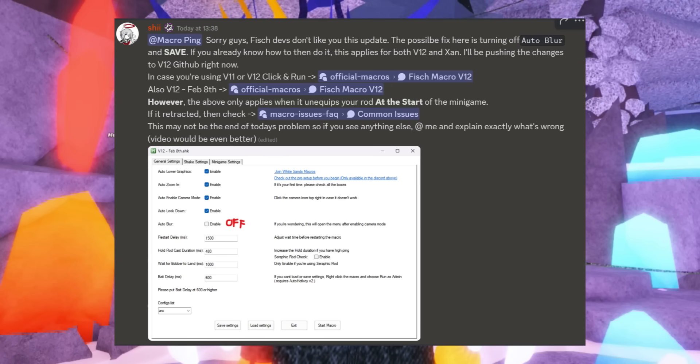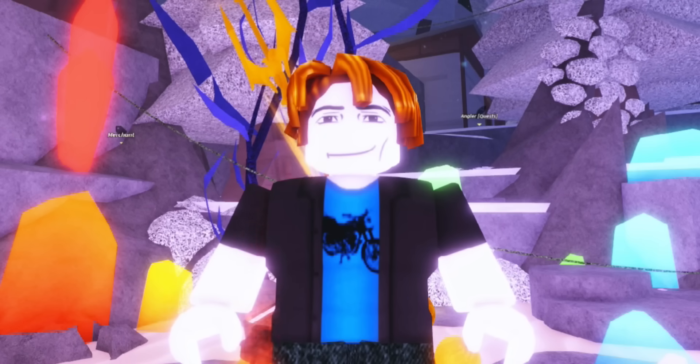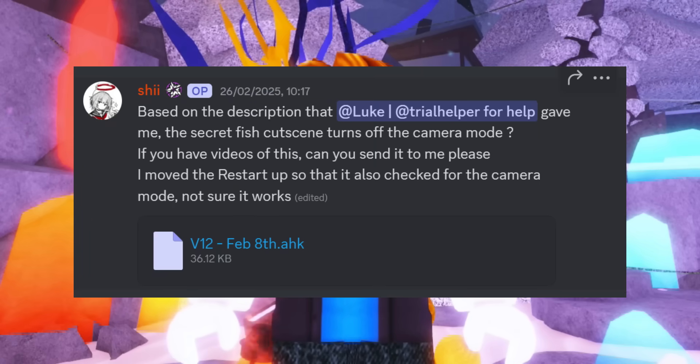First of all, download Fish V2. Version 12 of the fish macro will be in the Discord server. Just go to the channel called 'fish macro' and download it from there.